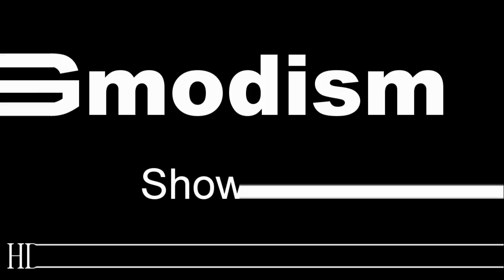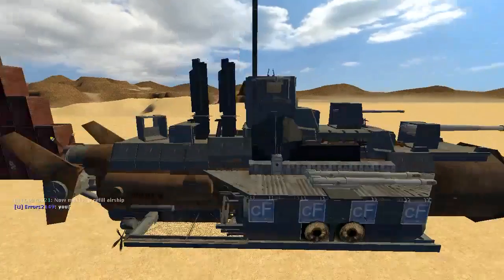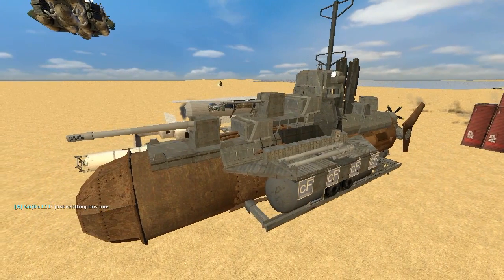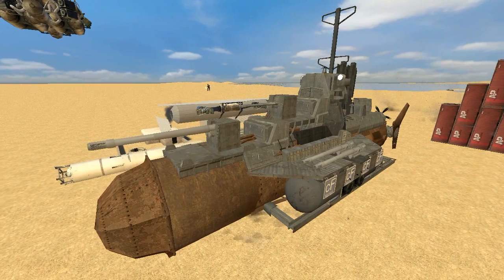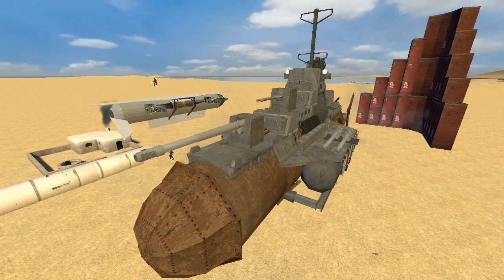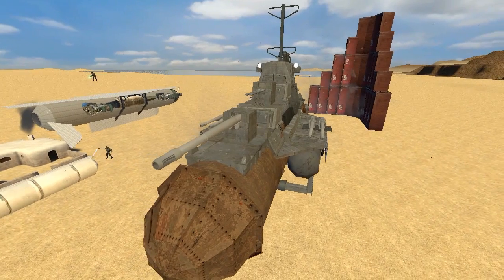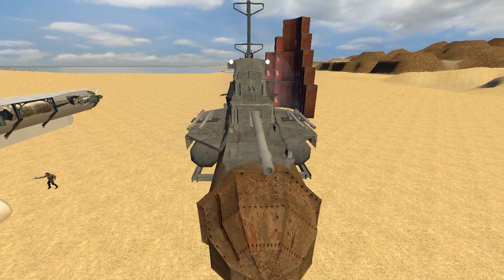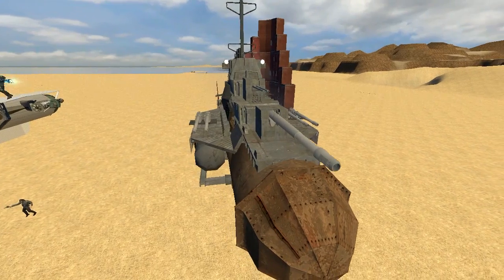Hello, this is Geomodism and Total Nerdry channel and we are on GGG server for some ACF showcase, namely airships. On this ship you see a ship built by Error 2149. It has a very, very nice model. I do enjoy it very much.